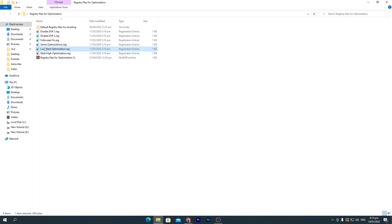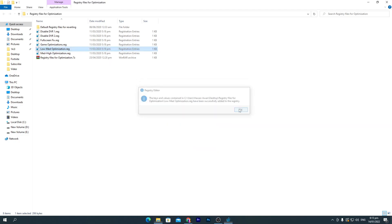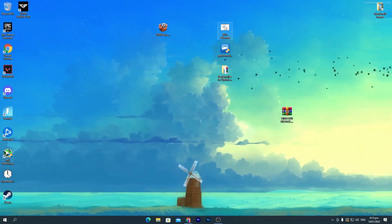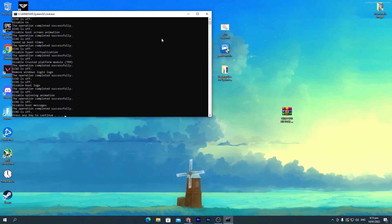Once you install those files, you'll find the last two files: one for low-matte optimization and one for high-matte optimization. I recommend installing the low-matte optimization file for the best performance. Once you've done that, close the window. Then go to the BCD editor CMD file, right-click, run as administrator, click 'Yes,' and you're done. Close the CMD window.